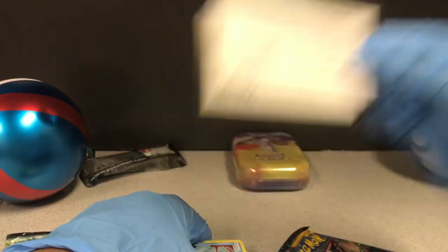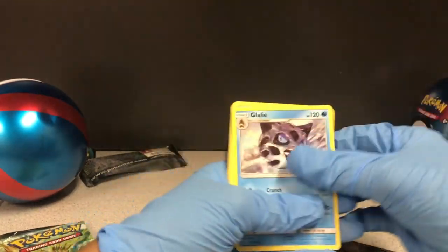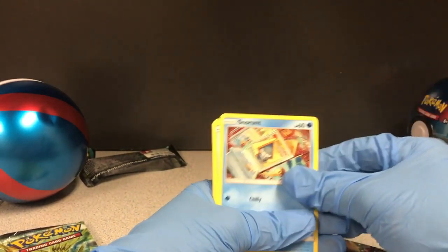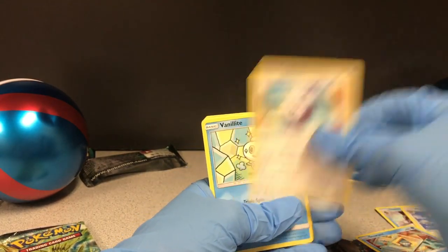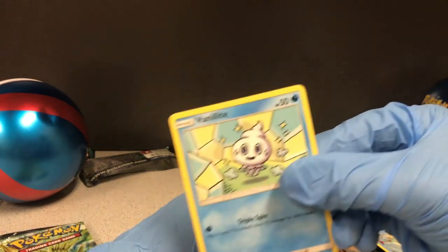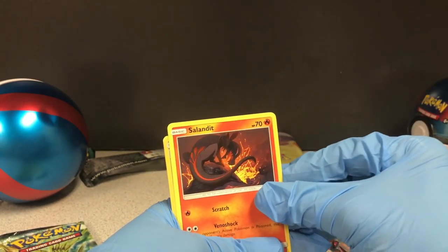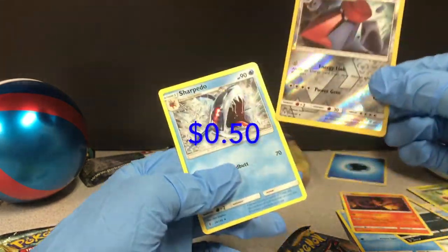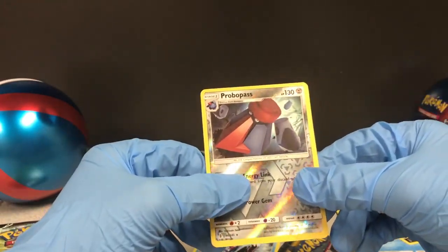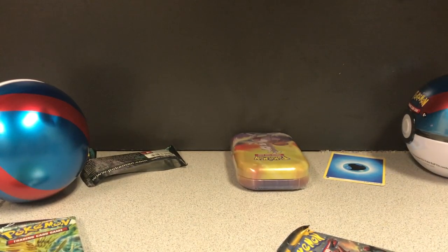Here's the code card for anyone who wants one — two, three to the back. What's this? Watchog, Weepinbell, Snorunt, Snorunt, Castleform, then is that ice cream? All right — Murkrow, Saladit, Jynx, and Torpedo. Got nothing. All right, that's trash.